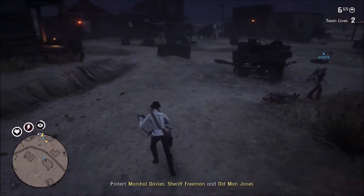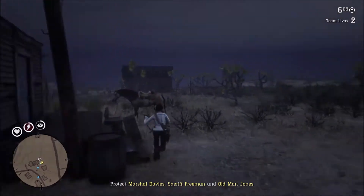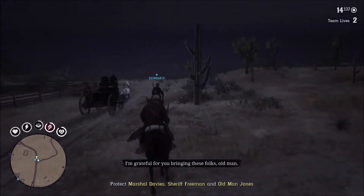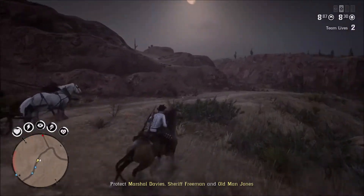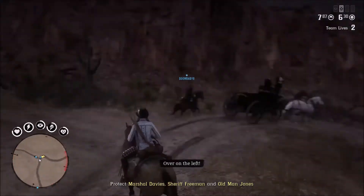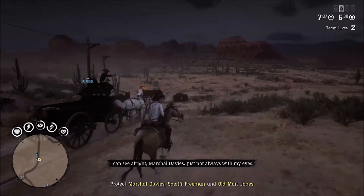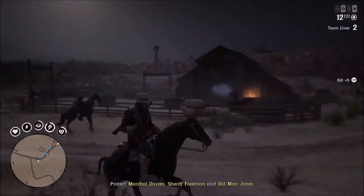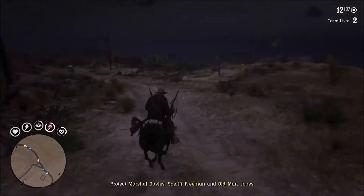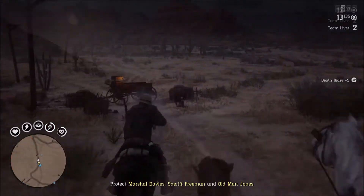After you free the Sheriff and the Marshal, your work is still not done. Now they want you to escort them, because obviously they're in mortal danger, so you're going to have to get on your horse and escort them while they ride in a large and unwieldy wagon. You will be chased from every single direction — enemies will come at you, so just keep shooting, keep riding. They won't come all at once; they'll come in waves, so just shoot them down as they show up. Keep following the Marshal and the Sheriff and you'll be fine.